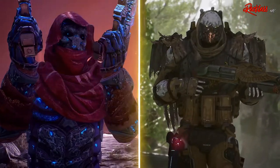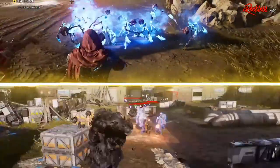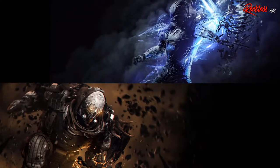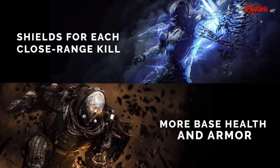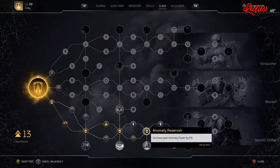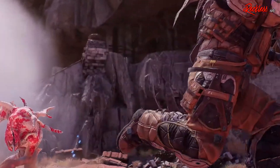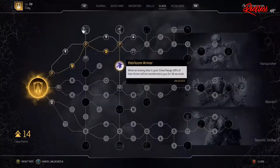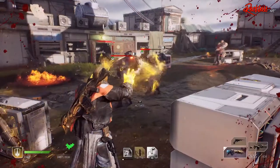Reflect Bullets creates a barrier that captures all enemy projectiles and accumulates damage. After 10 seconds, all the accumulated damage is reflected back into the enemies directly in front of you. This barrier also protects against melee attacks by reflecting some damage back. In a team, you can use this ability to grab aggro from enemies while your teammates use their own abilities, then release the projectiles to finish off the enemies.